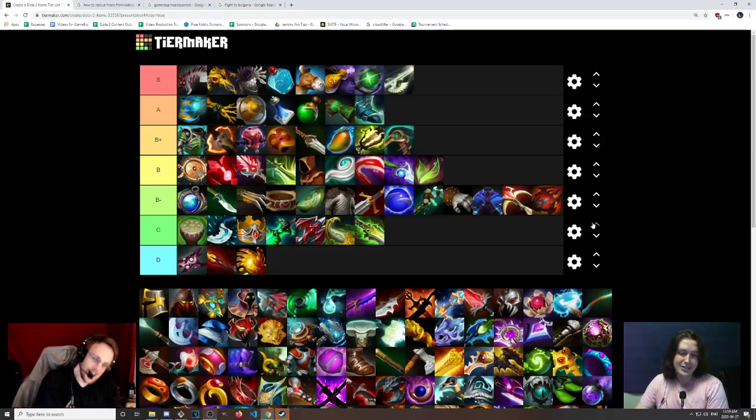Heaven's Halberd — I'd put this at S tier. I agree. This is the trending item. It's one of those items that just gets stats out of nowhere — you combine two items, no recipe, boom, stats appear. The disarm gives you evasion and status resistance, which is the most complained about mechanic in the game. There's no better anti-carry item in the game right now. People that aren't even strength heroes are building this. Buy Heaven's Halberd if you want to win games — this is the item.